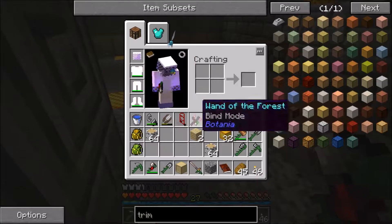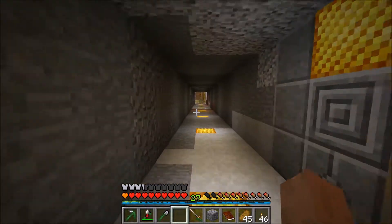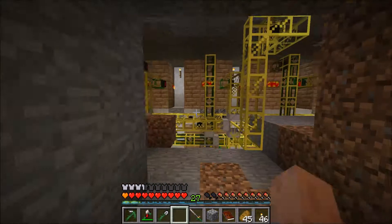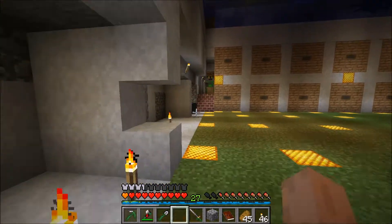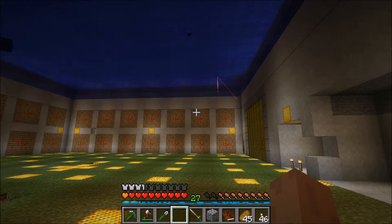Then it doesn't matter if the farm runs 24/7 and spews out an obscene amount of coal — who cares? It's got a place to go. Each one of those holds — I thought it was like 32 stacks. Yeah, 32 stacks per drawer, and these are unupgraded. So if we put higher tier — Emerald or higher upgrades — in those things, they will hold an insane amount of coal coke and coal.